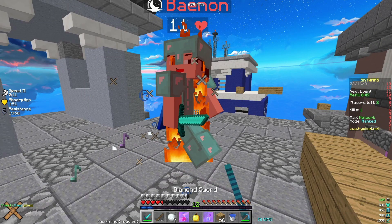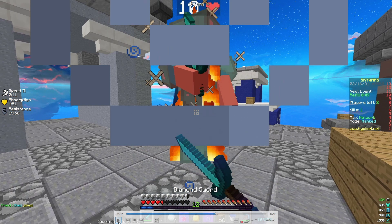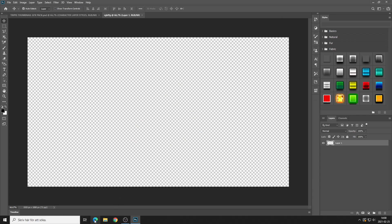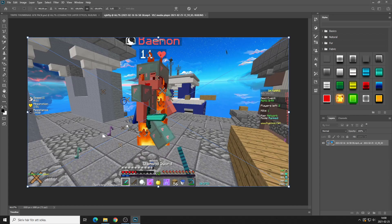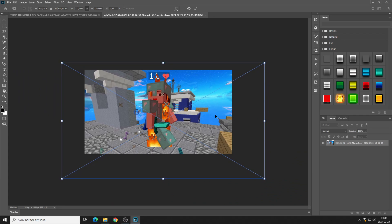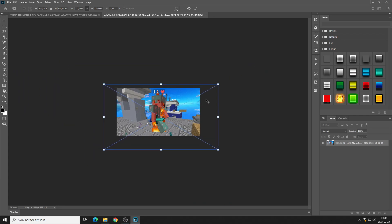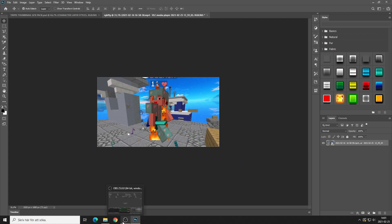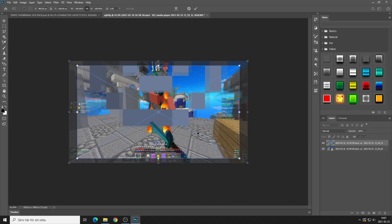I'm going to lower the volume on this clip since there's no point having sound. What I will do now is take a screenshot. I think I got it — I found a part where the sword is in frame. Okay, this is fine. Now I have both screenshots, so we're back in Photoshop. I'm going to name this something random.